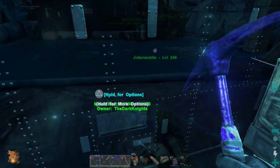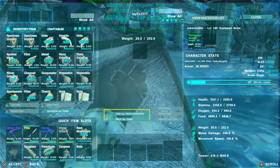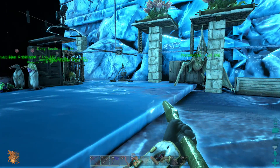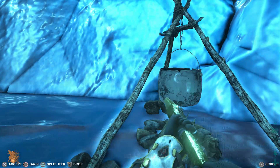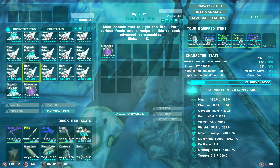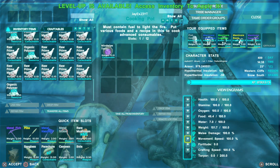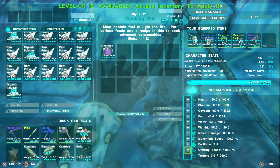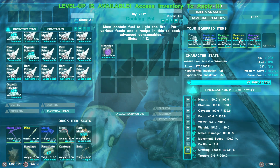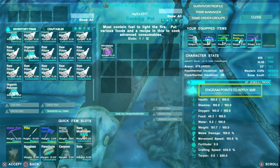We've got our second mind wipe tonic. I'll put this stuff away and leave the mind wipes in the cooking pot for now. We're going to take the first mind wipe tonic — badda bing badda boom — and we're going to put everything into crafting speed. I don't know what we'll get up to, maybe 700 or 800 something. Oh, keep going — we got to 830! So crafting speed is 830.